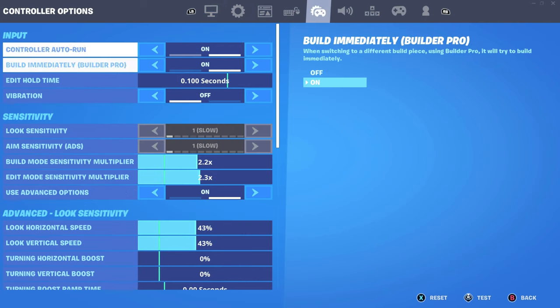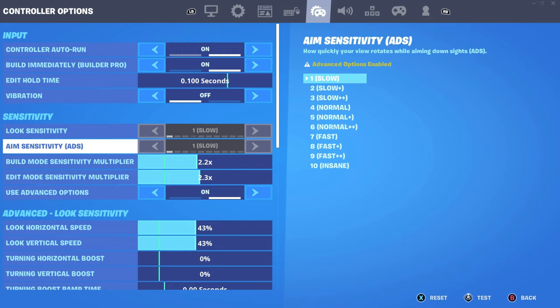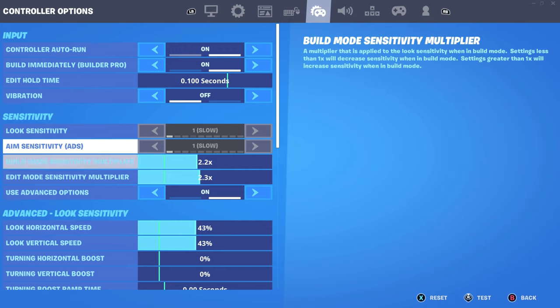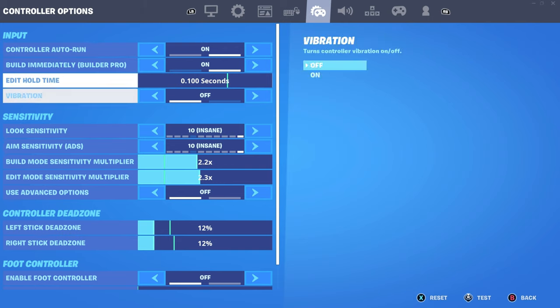Starting off, you want to go to your settings, go all the way to the controller tab. As you can see, the grayed out area where it says look sensitivity and aim ADS sensitivity — it's grayed out and says one slow. I'm gonna turn that off and turn it all the way to 10, which is insane.